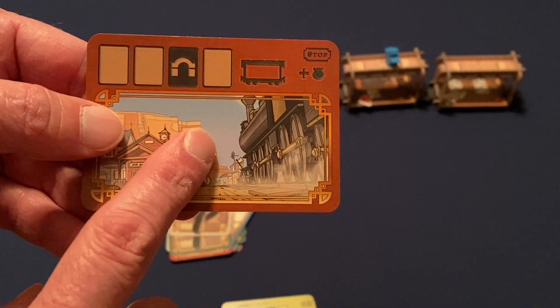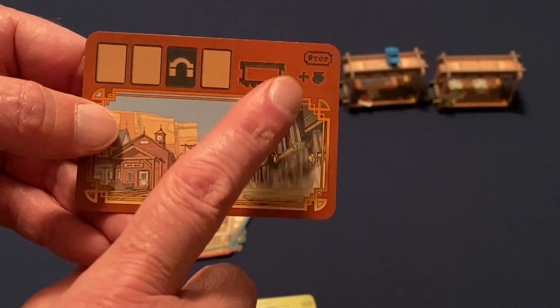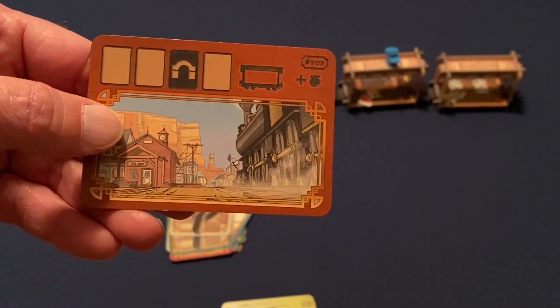Everyone takes back all cards they played, shuffles their draw deck — including any bullet cards received from the Marshal or other players — draws six new cards, and starts another round. This continues with the first player token rotating. Once you reach the station card, it plays like the other rounds but always has a special end action. After all rounds, you count up who has the most loot — that bandit wins.